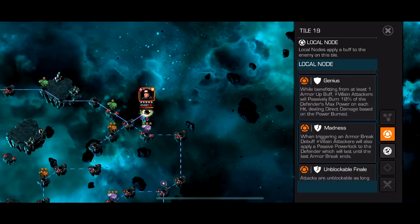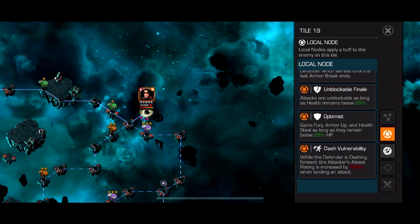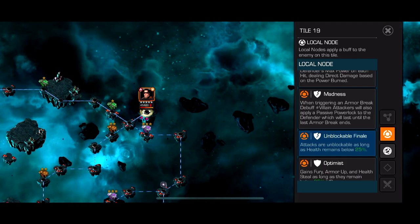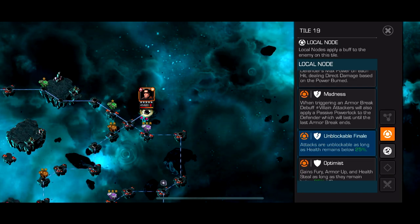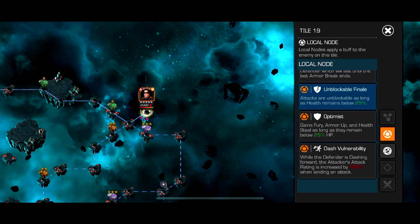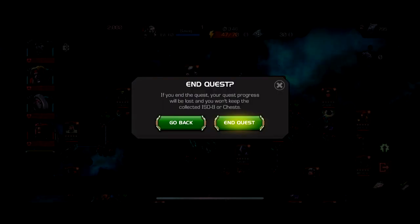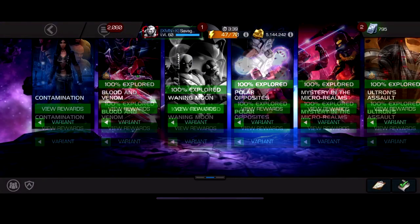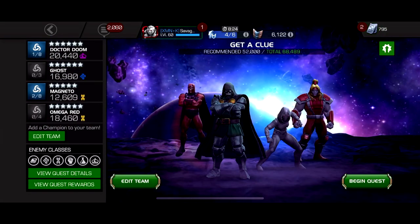The final boss basically has Unblockable Finale and Dash Vulnerability. The only node you really have to worry about is Unblockable Finale — after 25% health or lower he's fully unblockable, so just don't get him to a Special 2. But he has Dash Vulnerability, so if you dash at him you do 200% more damage. Even four-stars could straight up clap this path. The path is just a tiny bit of power gain and the boss is super easy — just watch out for the unblockable finale.